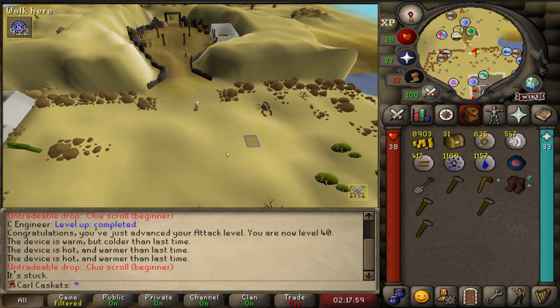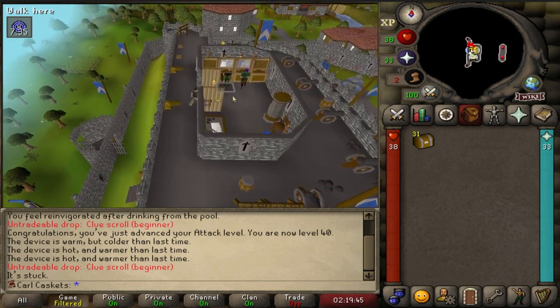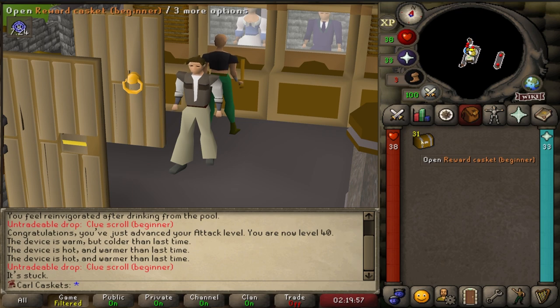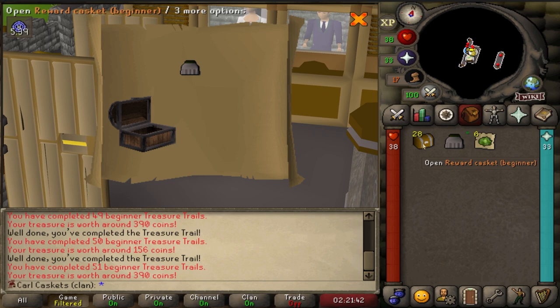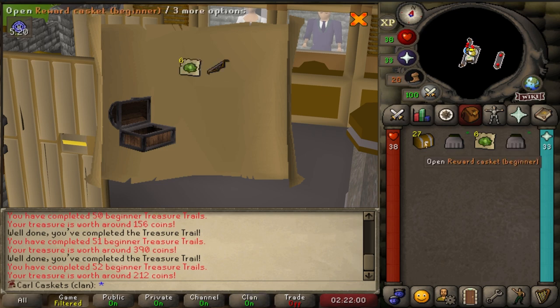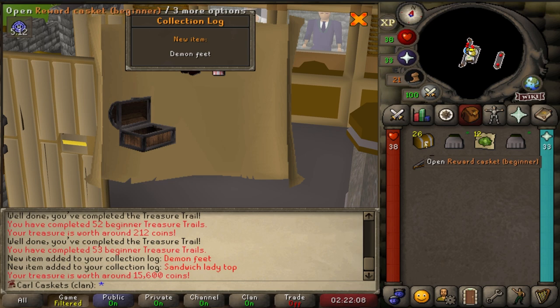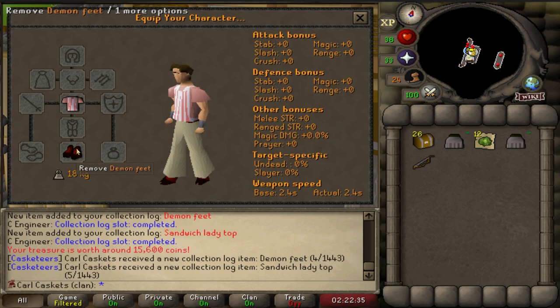Last beginner casket before going on to easy clues - it's beautiful, man. It took us almost nine hours just to get this last clue step. Now we're going to open 31 beginner clue caskets. First casket - another single steel plate skirt, these drops are atrocious. Two collection logs in one - the demon feet and the sandwich lady top! That's such a good casket.